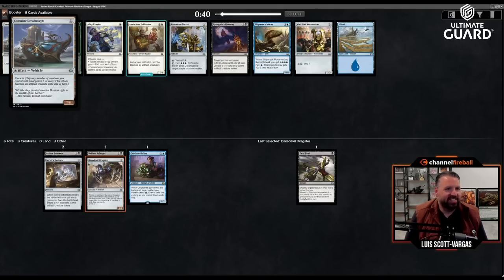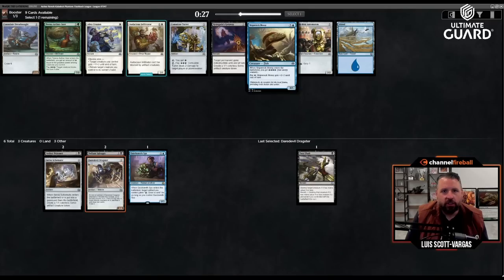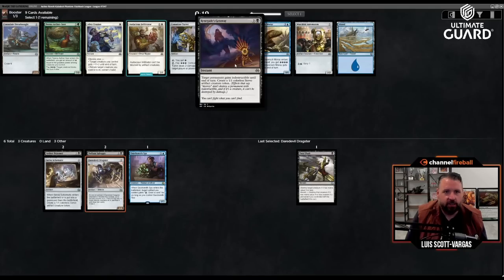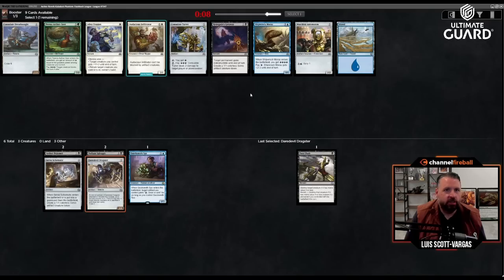Look at this thing — one mana, crew six. Aether Seer is a four-mana three-two: you get energy equal to your greatest power and can make creatures block. Shipwreck Moray — five mana four-four, you get four energy and can pay energy to get plus-two minus-two. There's also a three mana card that gives a permanent indestructible and makes a one-one Servo. I might just take the turret — three mana, taps to get an energy or remove three energy to deal two damage to a creature or planeswalker. Actually, I think I'll take the Moray.